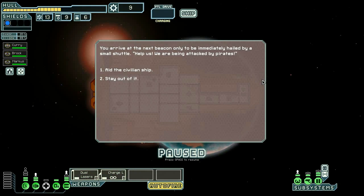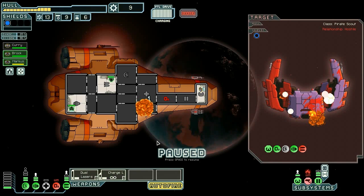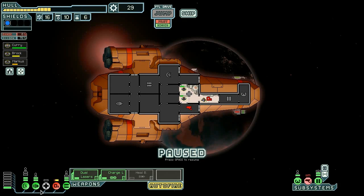We encounter a civilian ship — no need for the shield here. Once the charge laser is ready, we fire and their weapons are down. It's nice to have that extra power in weapons as a buffer. Then everyone seems to keep hitting our oxygen. We contact a civilian who gives us a healing burst, but there's also a fire — we vent the room, crew fights the fire, then confirm it didn't spread.